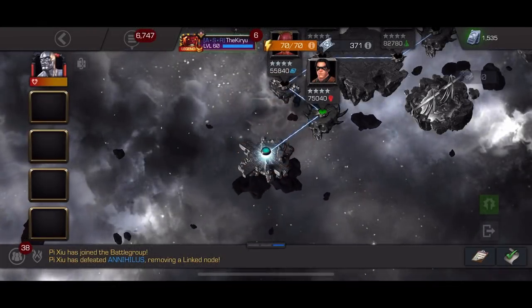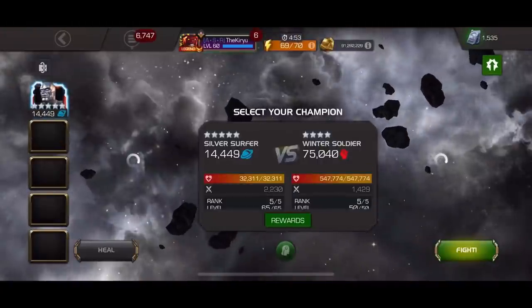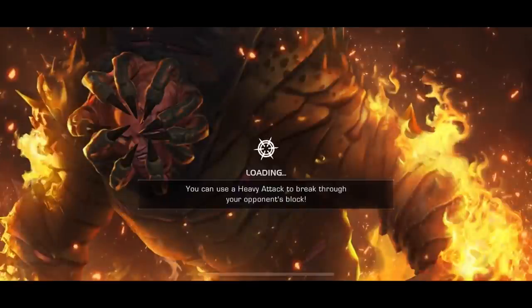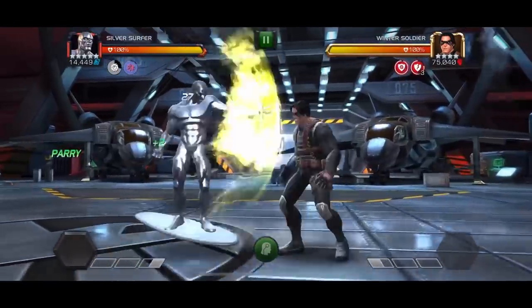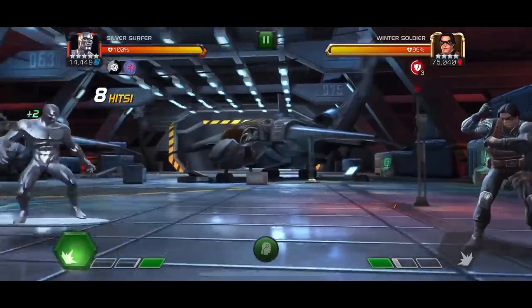Right after my confession video about Silver Surfer, many people have been asking for a proper guide, review, and rotation explanation video. So I am making just that. We have Silver Surfer rank 5, Sig 200. I'm not using my rank 3 on purpose because this is a bit more realistic, not using any synergies, boosts, or anything of the sort.